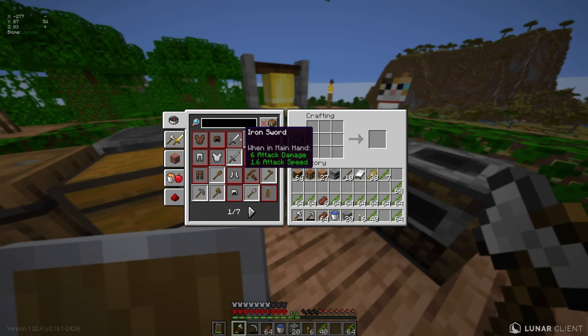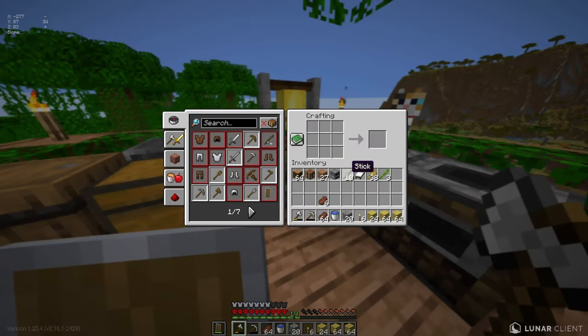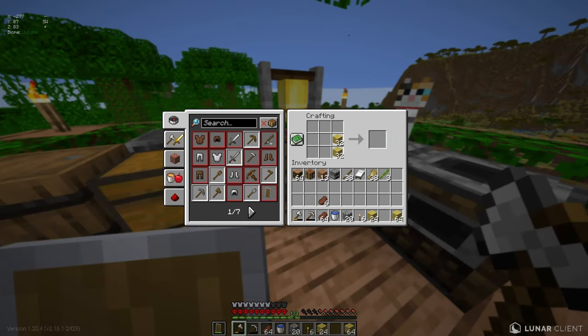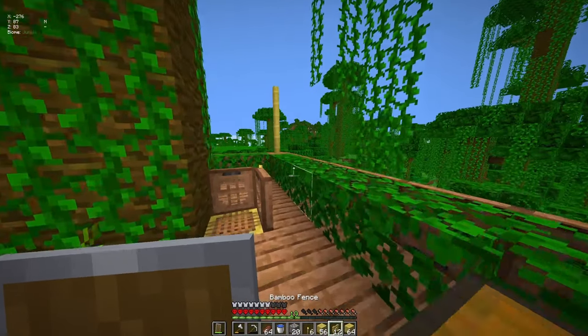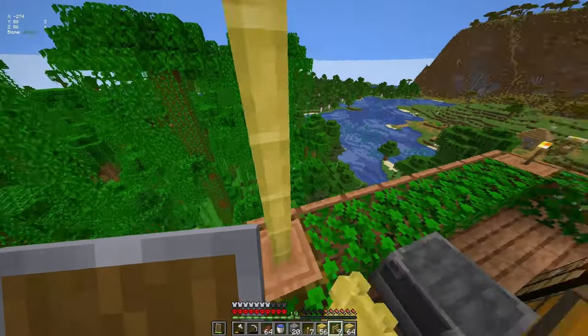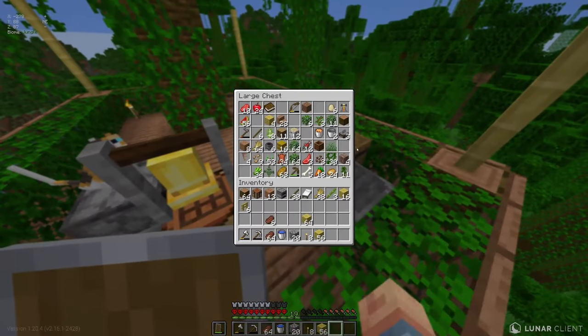We'll turn the rest of this into bamboo blocks - 64, two stacks, not bad at all. I wish I had a little bit more. What I want to do is make some more sticks and a few more bamboo fences. These are both three high, so I'm going to remove this one and just make those three high, and then I'm going to add a tiny little roof on here.